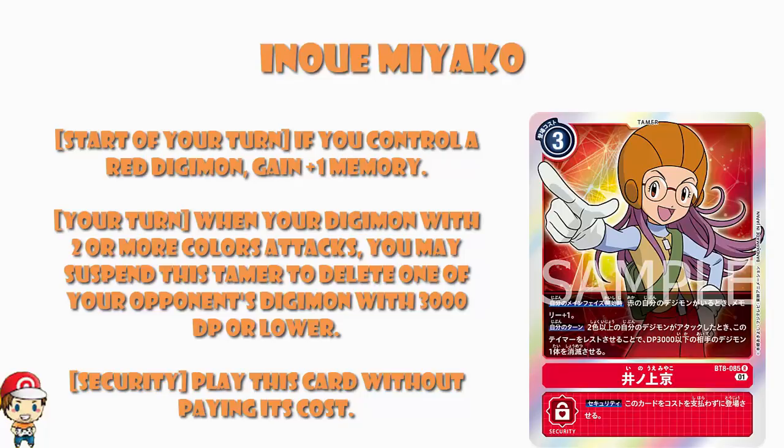During your turn, when your Digimon with two or more colors attacks, you may rest this tamer and delete one of your opponent's Digimon with 3000 power or lower. And I love this, kind of. Because this is not going to work all that often — firstly, it's got to be two or more colors, and secondly, it's got to be a Digimon with 3000 power or less. There are going to be a whole bunch of times where your opponent doesn't have a Digimon with 3000 power or less and can play around it. I'm not saying it's bad — I like the first skill, and I like the second skill in some matchups and if you can get it rolling early.